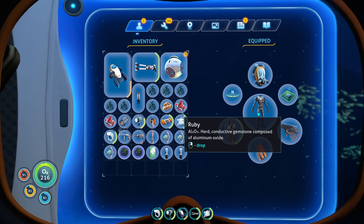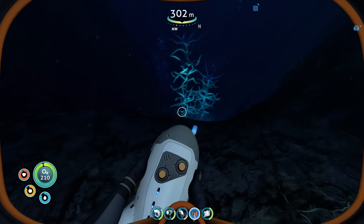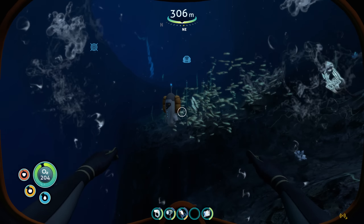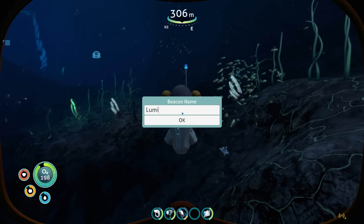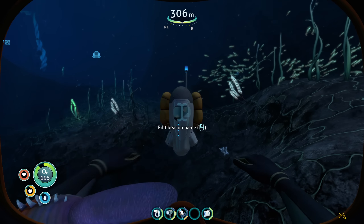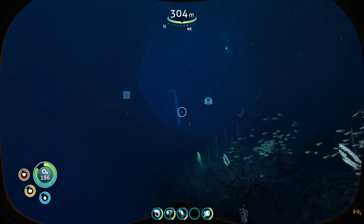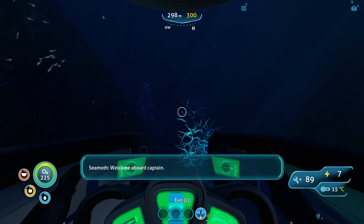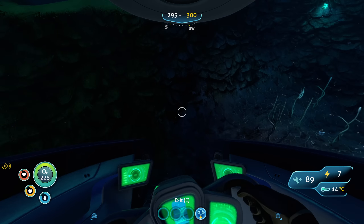I have an idea. I'm so sorry — I said I would explore this, but I did promise to explore the wreck first. So I will put down a beacon. Let me call it 'luminescent forest.' Ow! Get off me, you bastard! I love the way he just punches it — he doesn't try to pull it off, he punches it in the face. I'm coming back for this area. This seems super dangerous and I'm so scared. I want to go explore the wreck first.